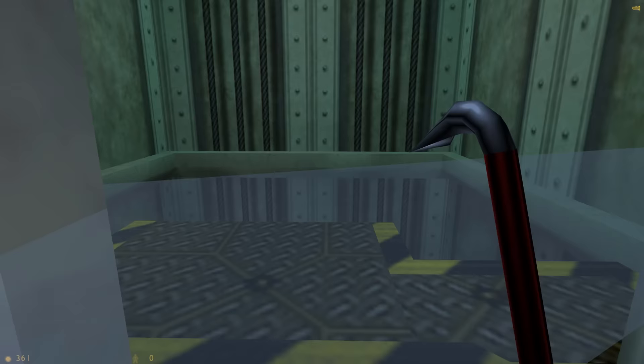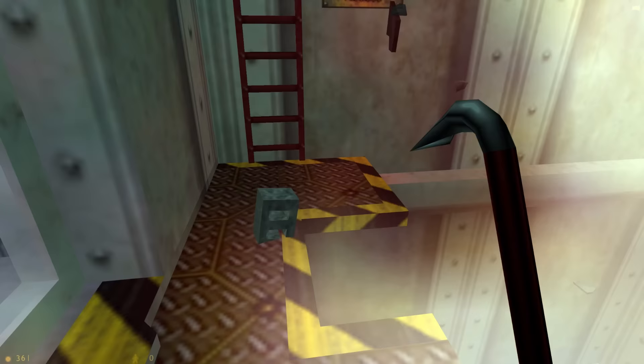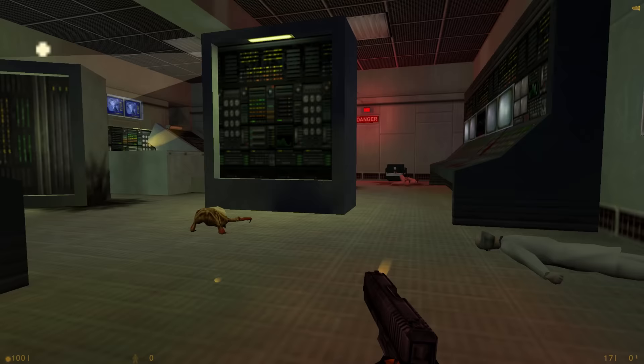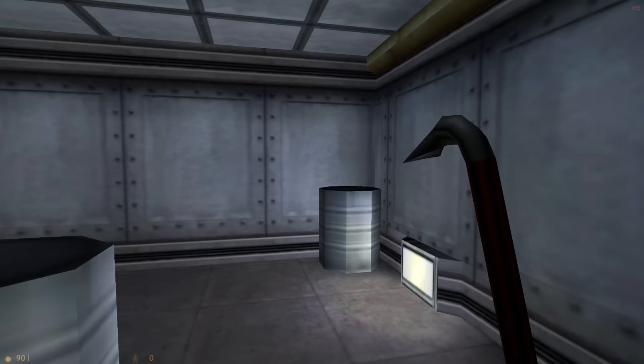Now you might notice this is that elevator we were at before. We're still not taking elevators, so just hit the ladder there. We don't have a gun at this stage, so... I don't actually think we needed that gun. Oh, I found a gun anyway.